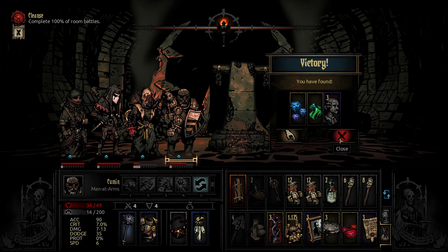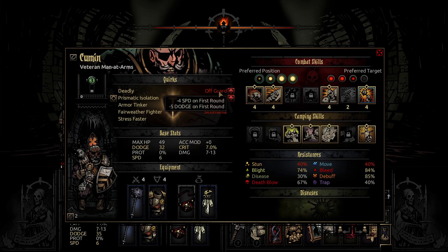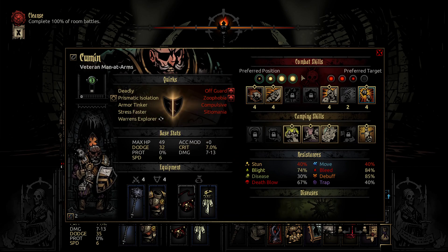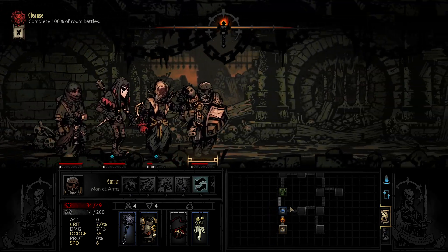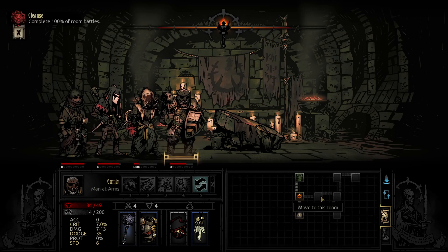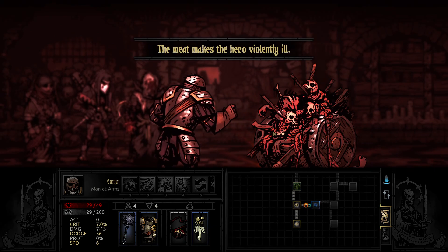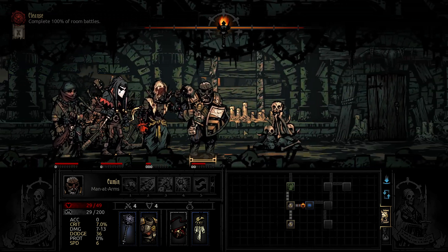We'll leave the other stuff for now. Sacrificial stone — it's a quirk removal. I think that's going to be useful. Warren's explorer, we just got. A bit too far there. In radiance may we find victory. Ugh, got disease-like stress. Oh for goodness sake.